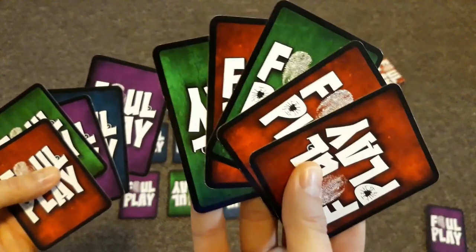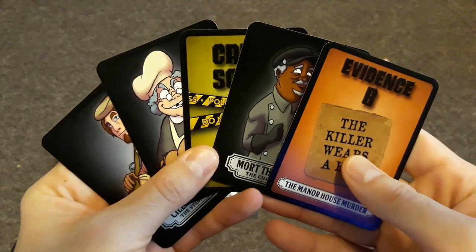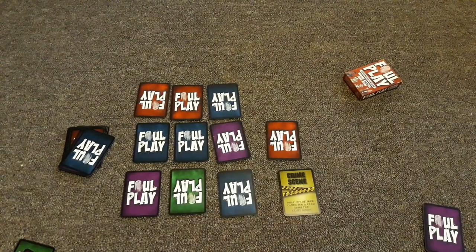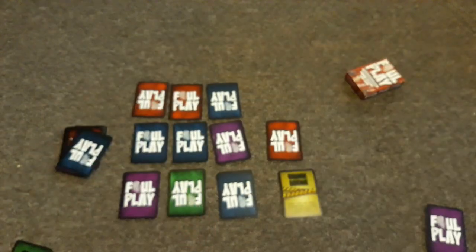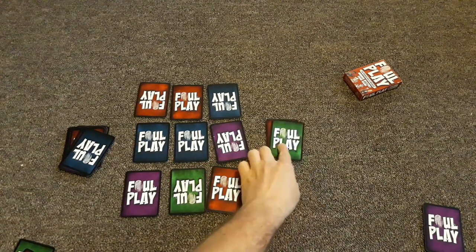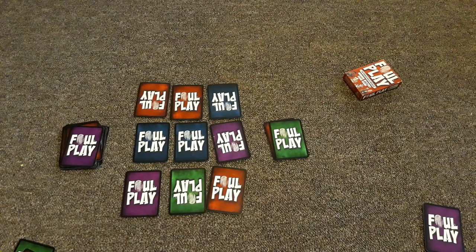On your turn it's pretty simple — you can either play a card or discard a card. If you play a card, place it face up in front of you and state your play. If no one blocks you, carry out the action listed on the card. For example, with the Crime Scene card you can swap one of your cards for one from the crime scene. Once the action is complete, discard the played card and draw a new card from the evidence locker. Play then passes to the next player.